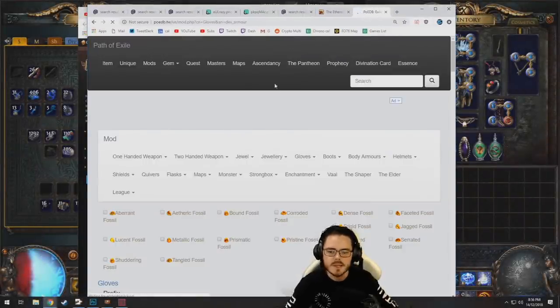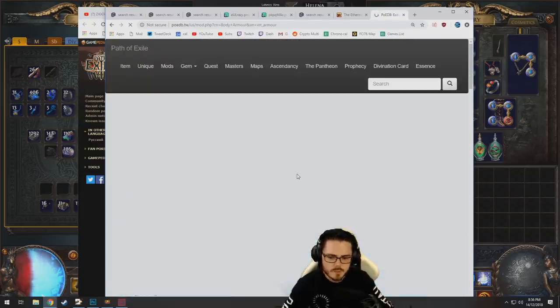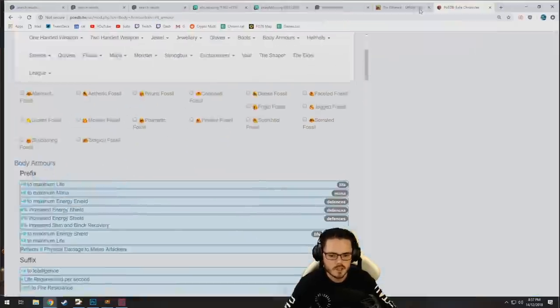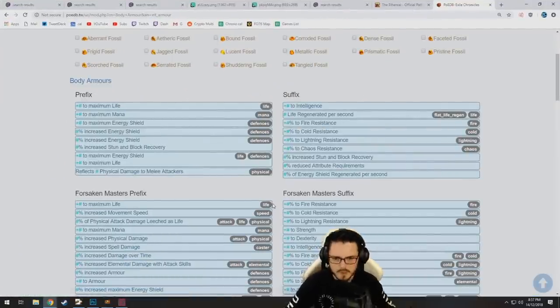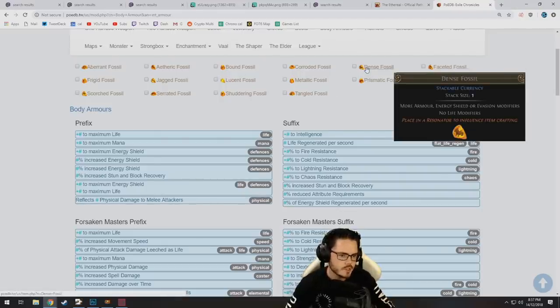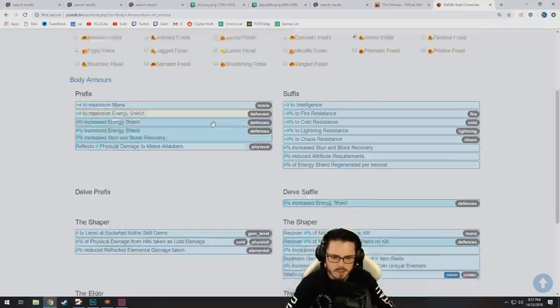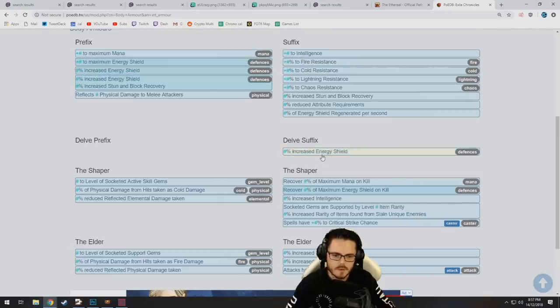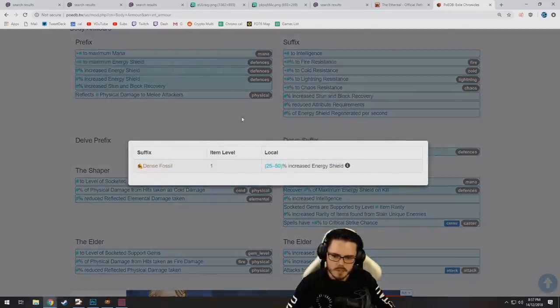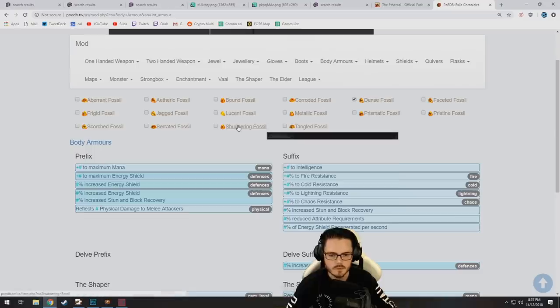So we're going to use this site, PeeweeDB, when we're looking for fossil crafting stuff. We're going to go to body armors and intelligence body armors. This has a pretty useful feature where you can see what will happen if you use certain fossils. Obviously we're going to use a dense fossil, which gives more energy shields but no life modifiers — so straight up that'll cut away life. It means we're much more likely to land the energy shields, and they're also highlighted to mean they're more likely. There is also an increased energy shield Delve suffix you can get as well, so we can get a bit of extra energy shield if we land the suffix and get lucky.